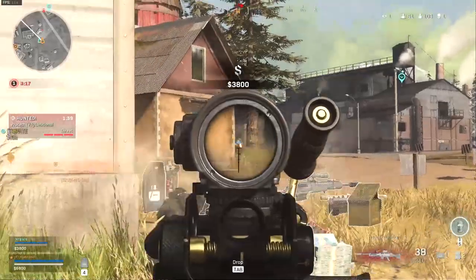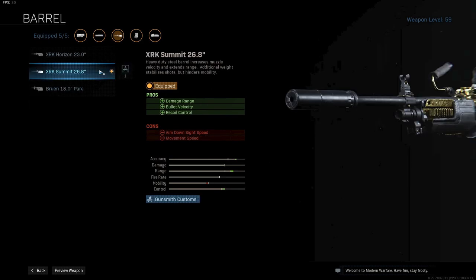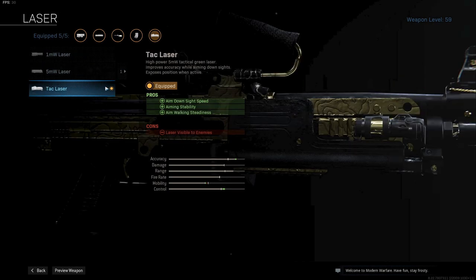Now let's go over the complete MK9 Bruin class setup. The first attachment I'm using is the Monolithic Suppressor for sound suppression and more damage range. If you combine this with the next attachment, the Summit 26.8 inch barrel, you'll have the max damage range available while also getting more bullet velocity and some extra recoil control. Up next, I'm using the Tec Laser to get an overall increase in ADS speed and overall mobility.